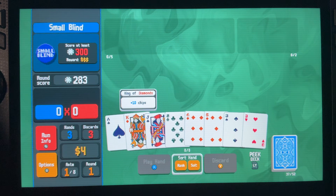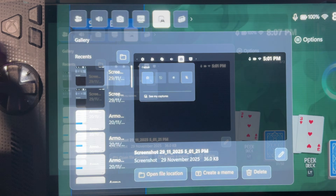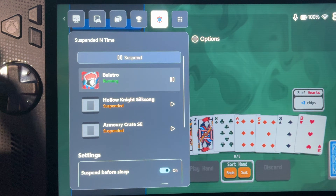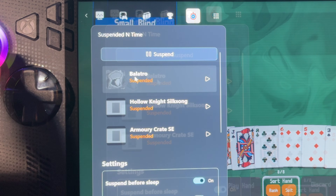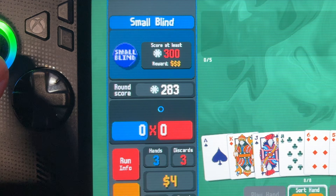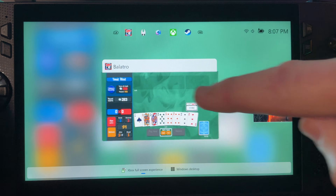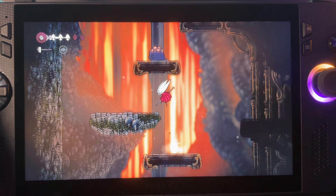This is so epic. Let's flip back to Silksong by hitting our Xbox button, heading across to the Suspended in Time icon, pressing A or the big suspend button so Balatro is suspended, then selecting Silksong and pressing A to activate it. Swipe up to enter the app switcher to head back into Silksong — and yep, back in the game for more punishment.